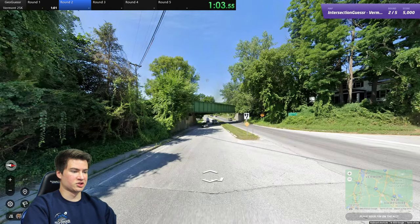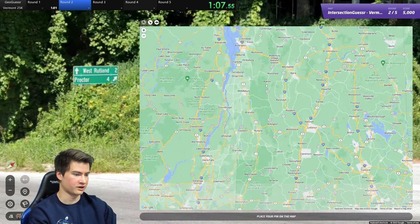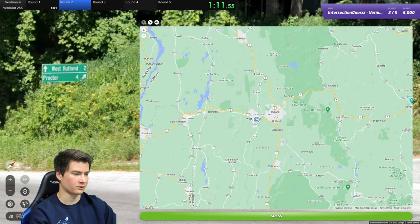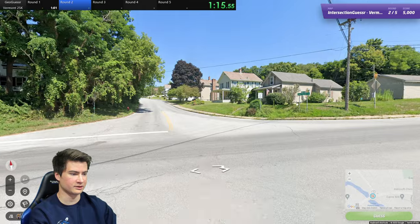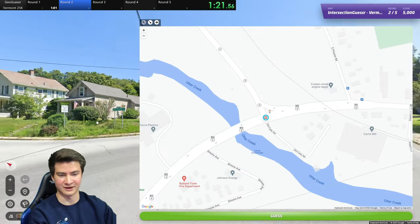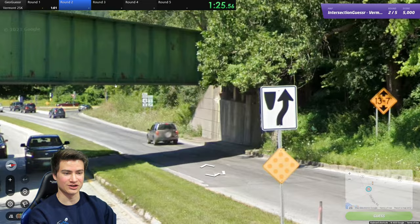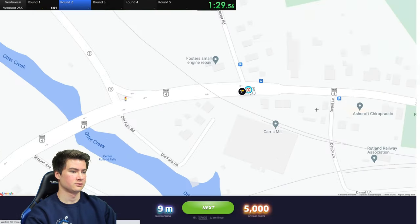About a minute in to round two. This is West Rutland and Proctor — Rutland we know is here. If that's two miles away, Proctor's four. Are we here? Let me check the street name — East Proctor Road. Are we here? It's a T-junction with a bridge there. We're here — nice. That was a good one.